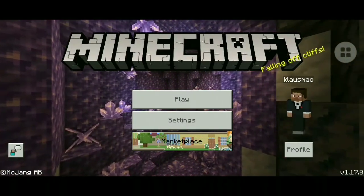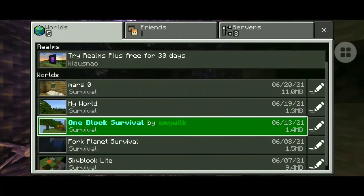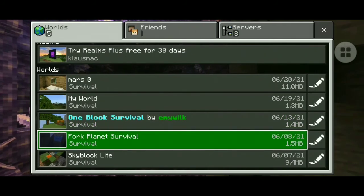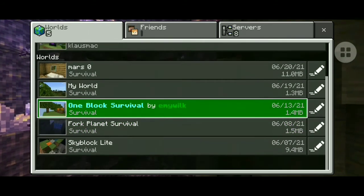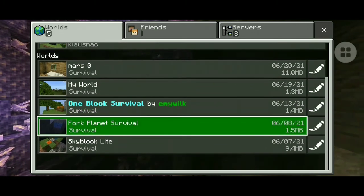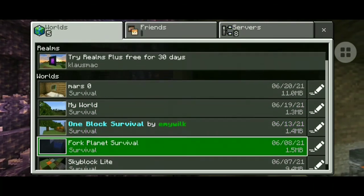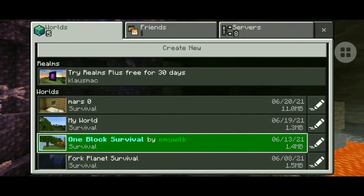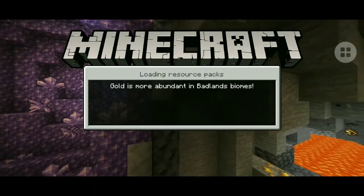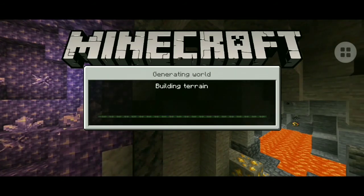Hello and welcome. I am Klaus Mac. Let me show you my world. I've got Mars Zero — I'm a big fan of Elon Musk. Then my world, which I last played yesterday. A few weeks ago I was playing one block survival by Emmy Wilk, then four planet survival, sub sky block light. I'll be showing you these survival maps and showing everything in my world — this is a survival series and this is the first video.